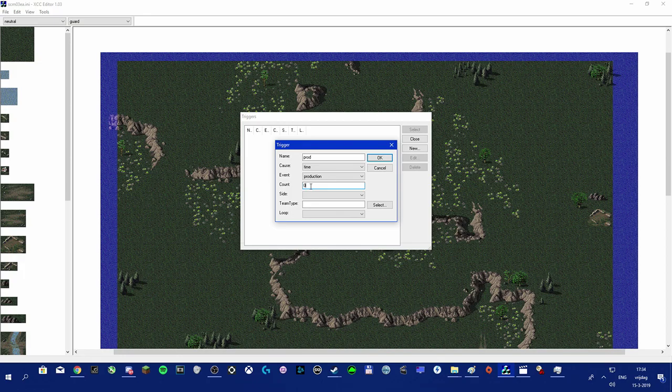Setting the count to zero means the trigger works right away, so they start building immediately — which is what I want, because I want to simulate a skirmish game with this map. Set the house to 'bad guy'. For the loop setting, you can make the trigger loop or happen once. I'm going to set it to loop. All the Westwood-made missions use a loop value of 2, so I'll set it to 2 as well — that worked fine for me.